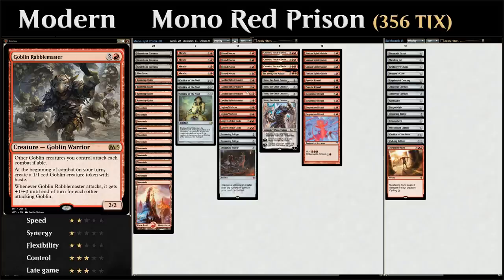Goblin Rabble Master can close out games very quickly, especially when the opponent is locked out by a Blood Moon or if we can put it in play on turn one or two thanks to ritual effects. The Rabble Master starts out as a 2/2, making other goblin creatures attack each combat if able. At the beginning of combat on our turn we make a 1/1 red goblin token with haste that's forced to attack, and when the Rabble Master attacks it gets +1/+1 until end of turn for each other attacking goblin, so that can get out of hand very quickly.